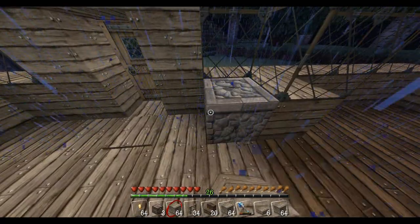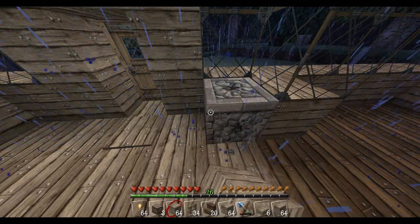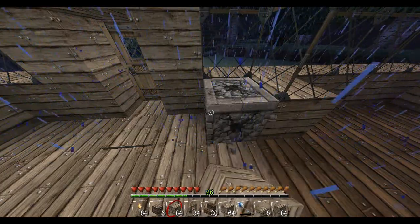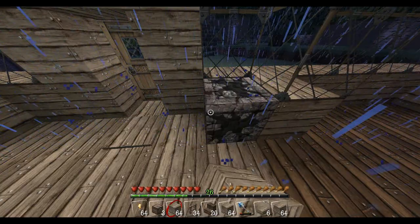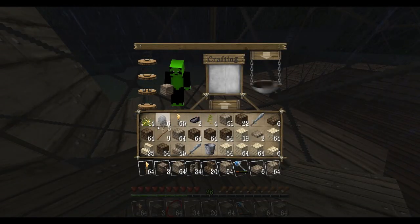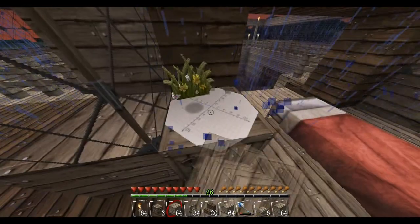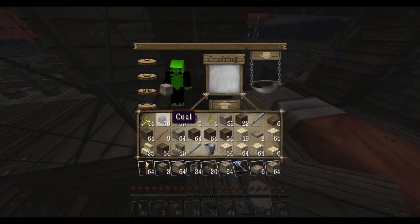Let's destroy this and everything around here. I picked up those stupid flowers and now I don't have space in my inventory. The furnaces seem to take a while to destroy. I had a load of coal in it as well. Ink sacks — don't even need them. I'm going to want this crafting table there.